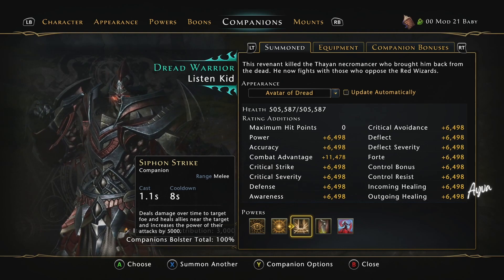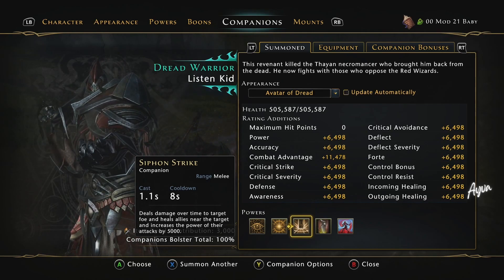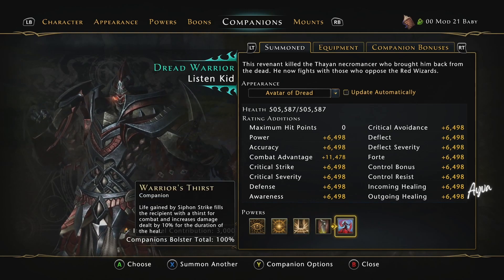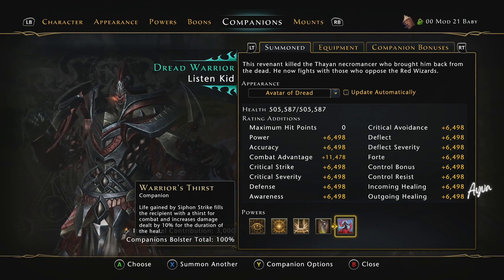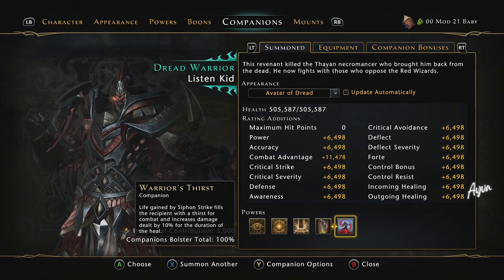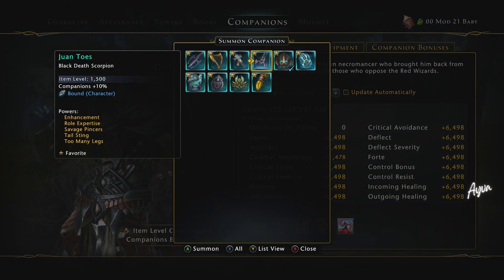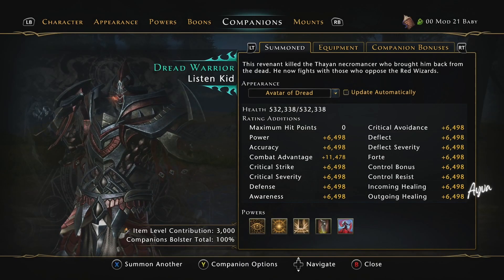Someone might be able to go and do the numbers elsewhere, or maybe have done them already. But sometimes when patch notes happen and things change, some of these things can become more powerful. The Dread Warrior feels very strong and this Siphon Strike is really nice and it heals really well. The other one is Warrior's Thirst — it says 10% increased damage, but it actually gives another 5,000 power, so it's not working as intended. You're getting 10k power rating from this guy alone. What I really like about him is that his heals do proc off of the Indom Runestones, so he is getting a bonus to his healing. If you don't have the Dedicated Squire or you're wanting to try out the Dread Warrior, give it a shot — he's a pretty cool guy.